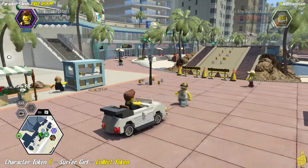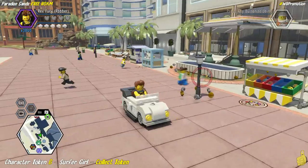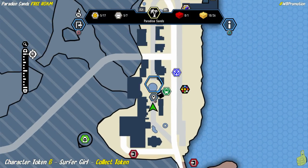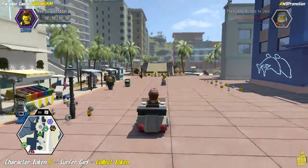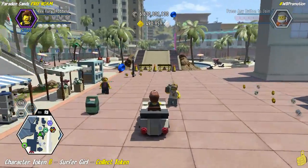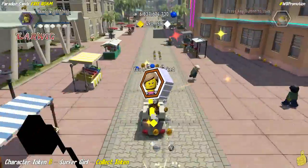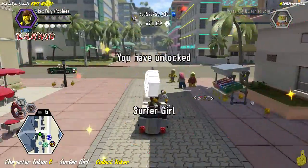It doesn't matter which vehicle you have — as long as you're in a vehicle, it will give you the super boost to go ahead and jump across. I go right at the middle and right across the top and collect that surfer girl. Woo to the who.